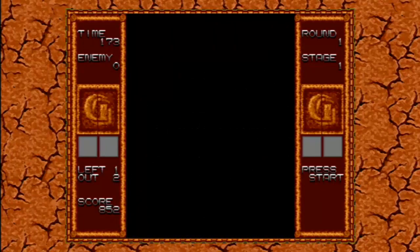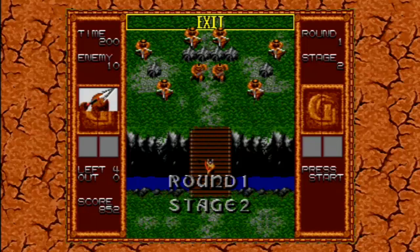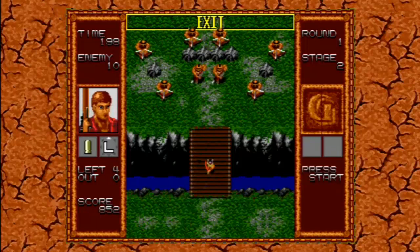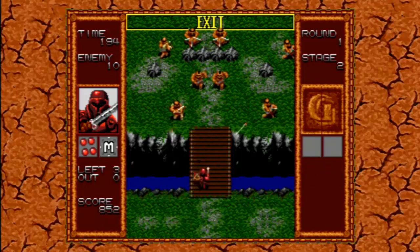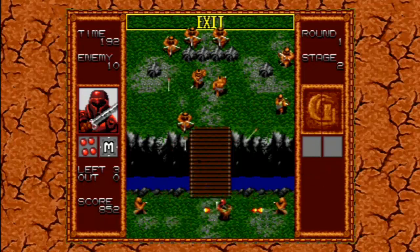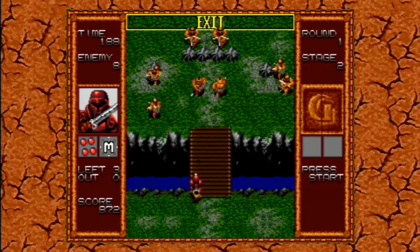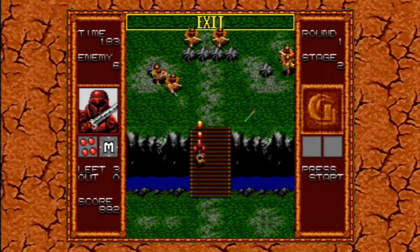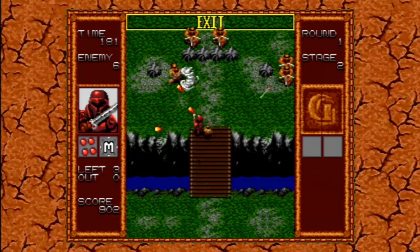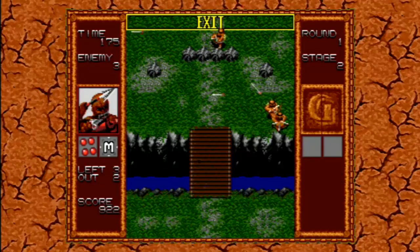It goes in rounds — there's ten stages in each round. So yes, we'll definitely be doing the whole of round 1 in this video. And we're going to choose the new recruit, which is this robot who looks like Boba Fett — even though Boba Fett's pretty overrated, but he does look like Boba Fett. And he's got a flamethrower. Pretty awesome. A Boba Fett with a flamethrower.